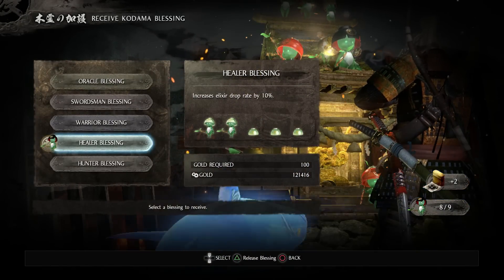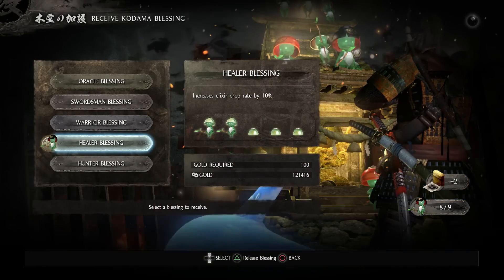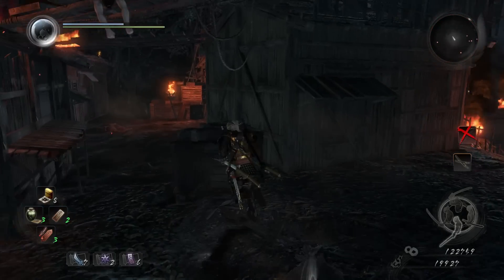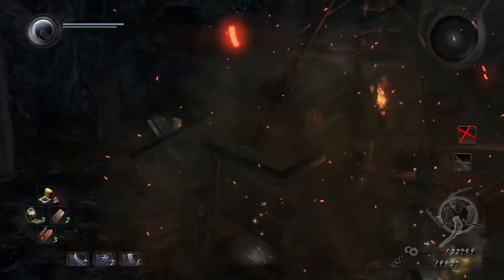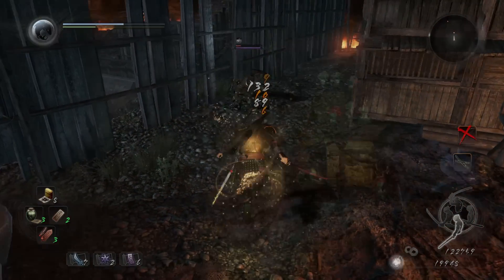If you want to farm elixirs the most, go with the Healer blessing as it increases elixir drop rate. If you want to farm amrita more, go with the Oracle blessing as it increases amrita gains. You can also switch between other blessings for weapon or armor drops — whichever you feel like farming. And you can change it at any time, so you can farm elixirs for a bit and then switch to amrita.